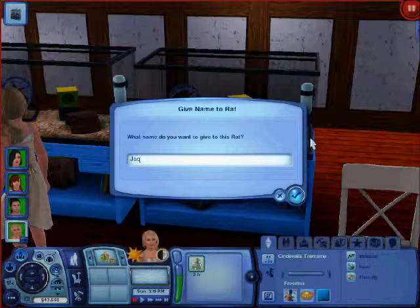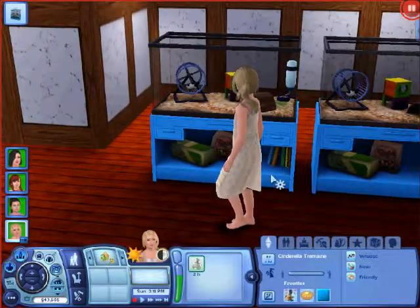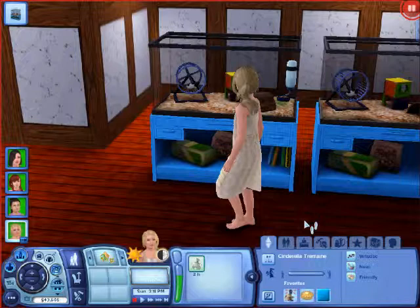We'll also get them a cat — Lucifer. Oh, I also need to do her Fairy Godmother, but that's not until later. Cinderella, Lady Tremaine, Anastasia, Prince Tommy, Lucifer. Bruno will be the dog. We are not getting Major because horses slow down my game terribly. So Bruno and Lucifer need to join our little family.